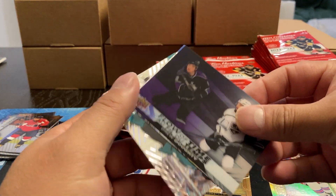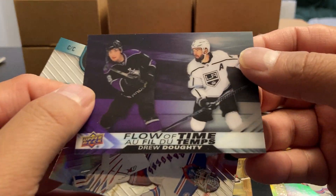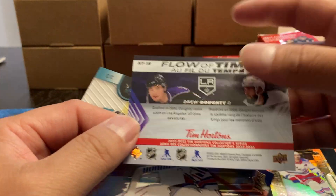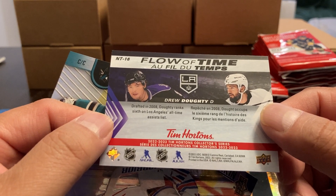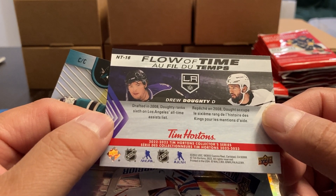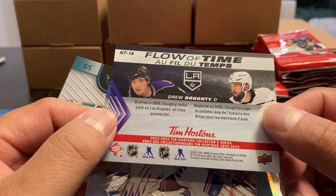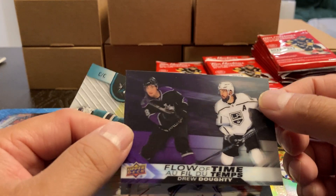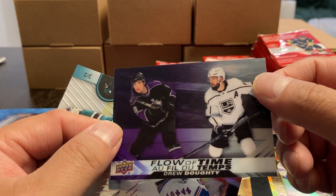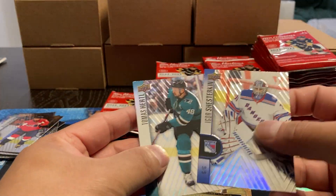Here's something — we got a Flow of Time: Drew Doughty. So this must be one of the short-printed ones or the tougher ones to get. It's number 16 in the Flow of Time. Usually there's about 20 to 30 of these, probably 20. They're about four per box. So we'll see if we do get four. Shisterkin and Hurdle.